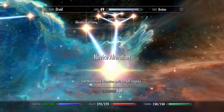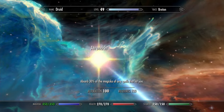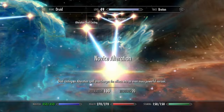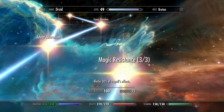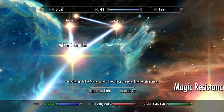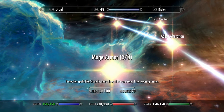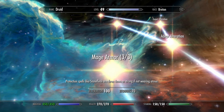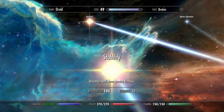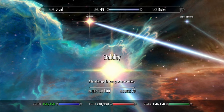For Alteration, you want to get Novice all the way through Expert so you can do Ebony Flesh. Get Atronach — you absorb 30% of spells that hit you. Dual casting makes spells better of course. Magic Resistance 3 blocks 30% of spell effects. Mage Armor 3 triples the effect of Ebony Flesh — so normally Ebony Flesh would only be like 100 armor points, but it becomes 300 with that. Stability makes alteration spells have a greater duration.